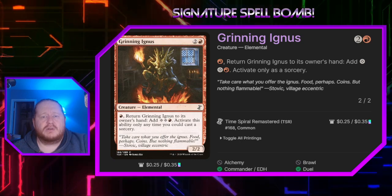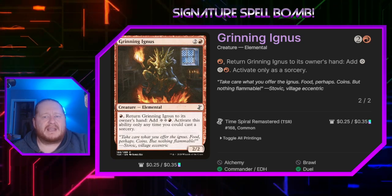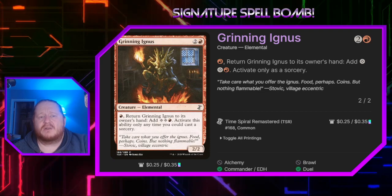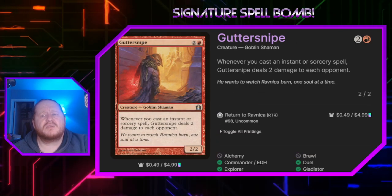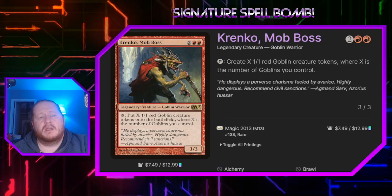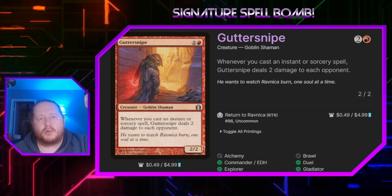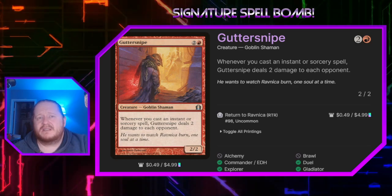Grinning Ignus for 2 and red is a 2-2 elemental that we can pay 1 red, return it to its owner's hand, and get 2 generic mana and 1 red back — we can only activate that ability as a sorcery, but in the event we're trying to dig deep into our deck and play as many spells as possible to win, getting that mana back on a late turn is amazing. It can also pay most of the cost for an early All Will Be One. Guttersnipe for 2 and a red says when you cast an instant or sorcery spell it deals 2 damage to each opponent, which is really good. He's a great hate engine that opponents may target down. If you're early in the game, hold off playing it — if you start dealing damage to all opponents too early before you're ready, people will target you down. You want to play this at the right time when you feel like you're close to getting a win.